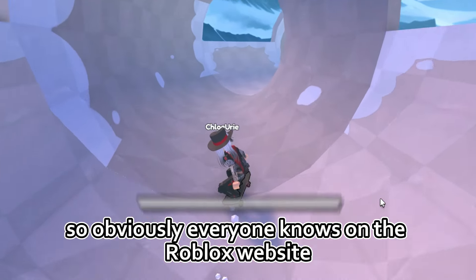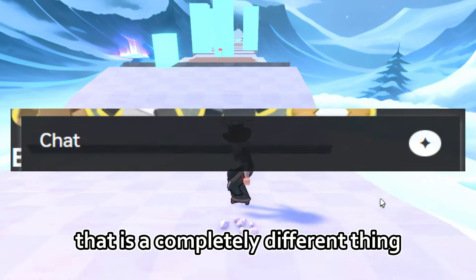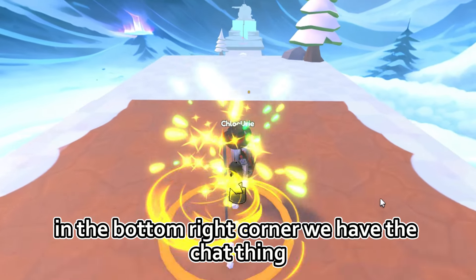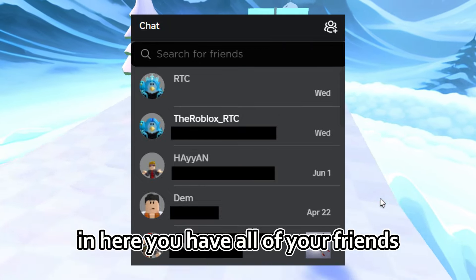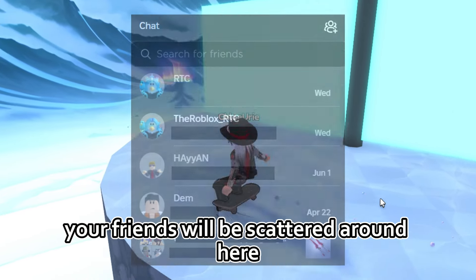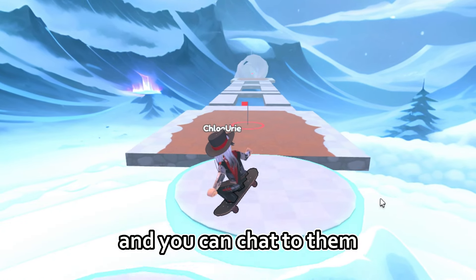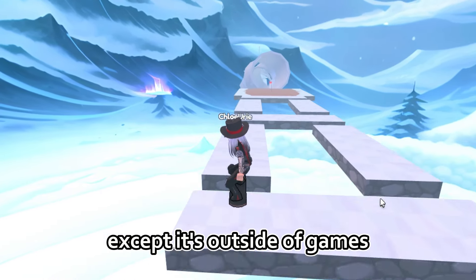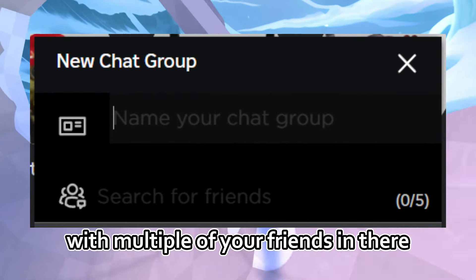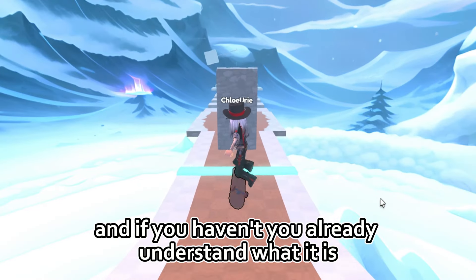Obviously everyone knows on the Roblox website we have the chat feature — I'm not talking about messages, that is a completely different thing. I'm talking about anywhere on the Roblox website in the bottom right corner we have the chat thing. In here you have all of your friends and all of your chats. This is basically just one big thing with all of your friends in it and you can chat to them. It's kind of like the Roblox in-game chat except it's outside of games. You can also make group chats with multiple of your friends in there.